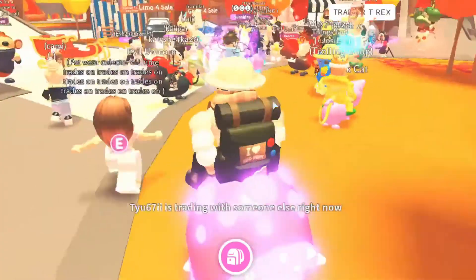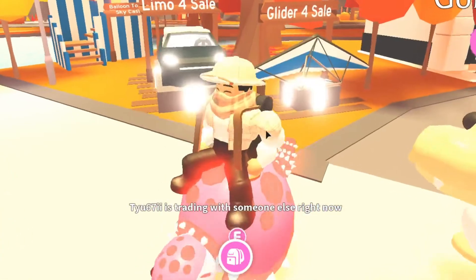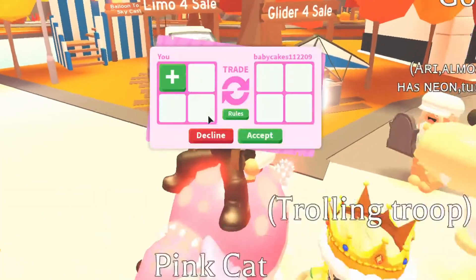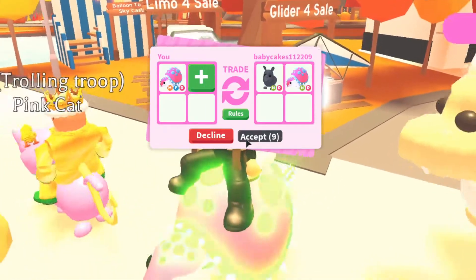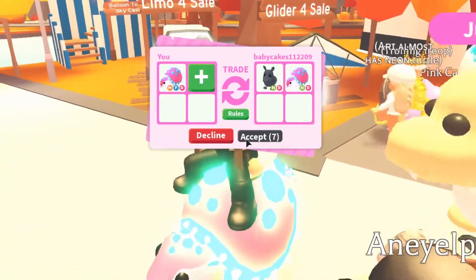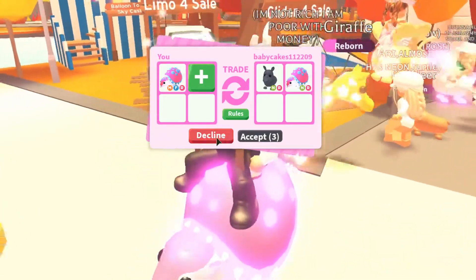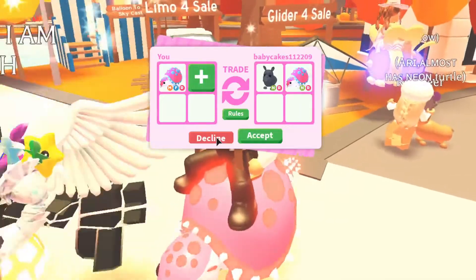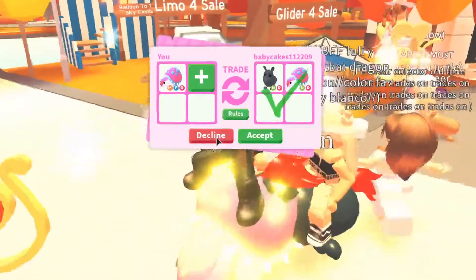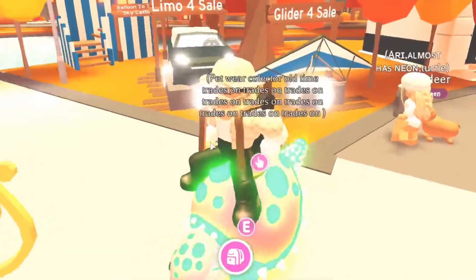Let's see what he's got. There we go, let's take it out. Trades are coming in — oh, we got a neon Glypto! That's actually not bad at all. But this is a mega and he doesn't have a flyable one, so we might have to decline on this one. Sorry, we can't accept that.